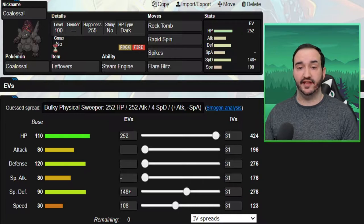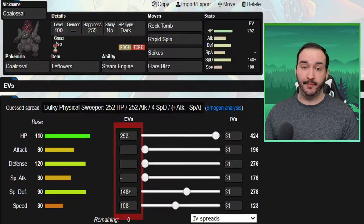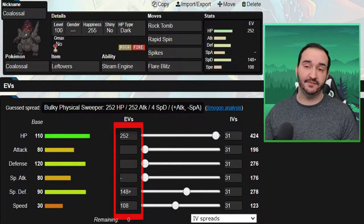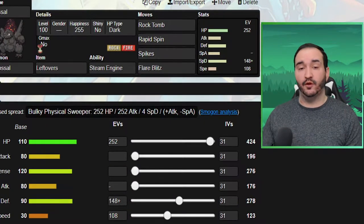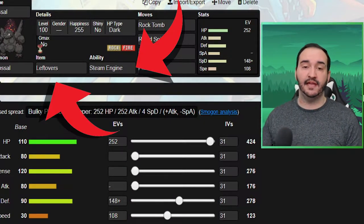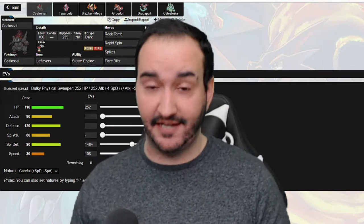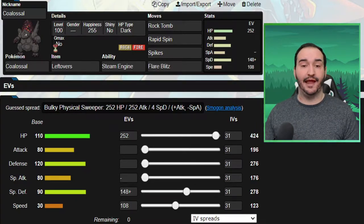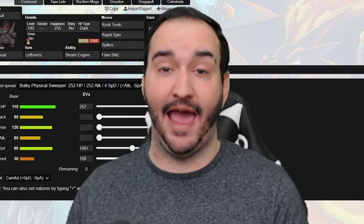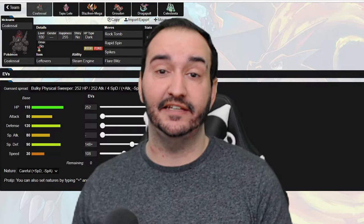Flare Blitz is sun-boosted and is always good to go for against things like Vikavolt and Roserate in case I decide to stay in, as well as the Solgaleo. Colossal is mainly specially defensive with a Careful nature and enough speed to speed creep Vikavolt. Steam Engine makes it so that we can switch in on fire moves and go up to plus 6, essentially making us faster than his entire team. The item is Leftovers. JJ's only Stealth Rocker is Terrakion, and it's one of the most potent offensive threats in this matchup. If it comes with Stealth Rocks, I'm happy to take 25% on my Colossal to switch in, because that means one of his biggest setup threats is a lot less likely to be a setup threat.